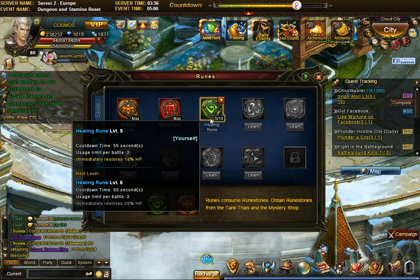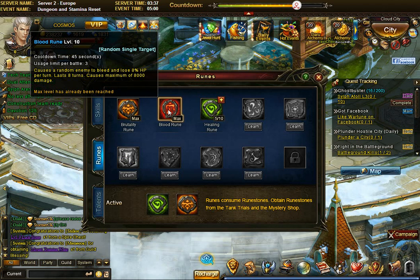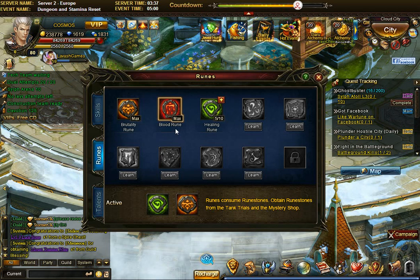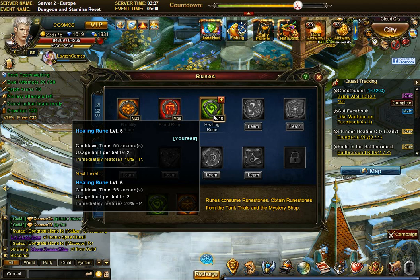The healing rune you can cast at any time since it only targets yourself, giving it greater flexibility. But bleeding is really powerful — 8,000 damage during normal time, 12,000 during the 50% boost — which is a huge addition to your damage output. The faster you kill your enemy, the less you need to heal or defend, so blood rune is much more aggressive. It also helps when fighting bosses in multiplayer dungeons and in Tower of Kings.